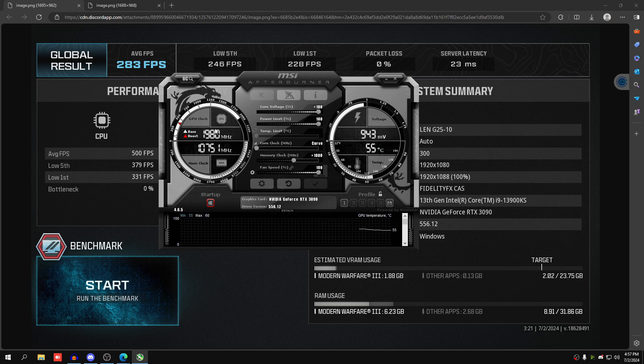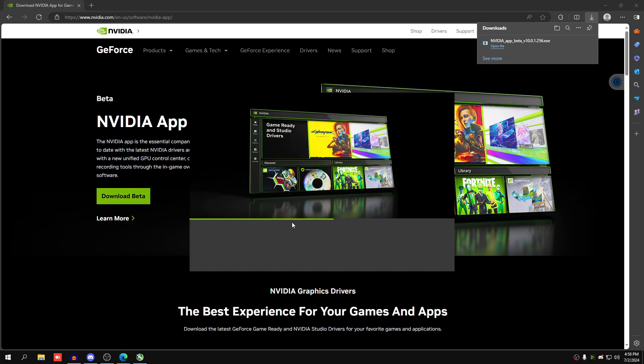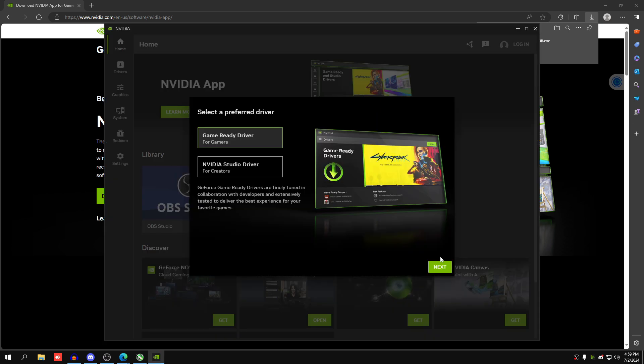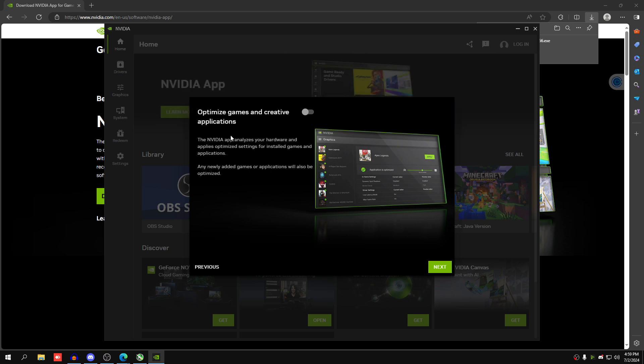Now let's set up the automatic Nvidia overclock. I'll link the Nvidia app in the description — it's going to replace GeForce Experience. It lets you clip, use the new game overlay, but here we're testing the automatic overclock that apparently doesn't void your warranty. During setup, I highly recommend turning off the option to optimize your games and creative applications — it literally resets Nvidia Control Panel settings, which has caused issues for clients.